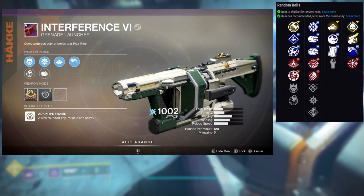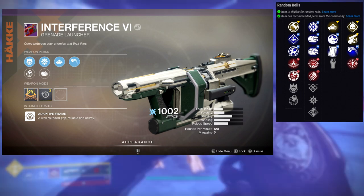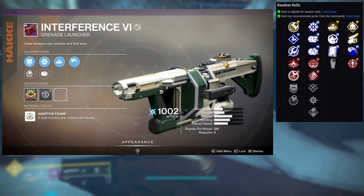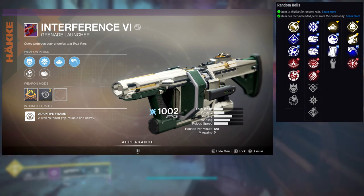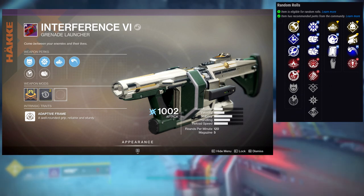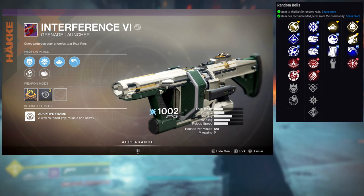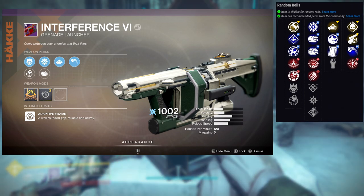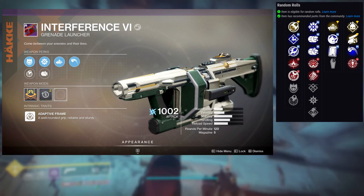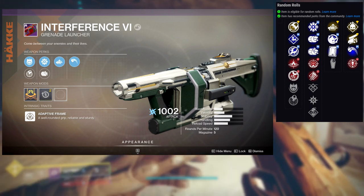The first perk column includes auto loading holster, field prep, clown cartridge, and grave robber. The second column has demolitionist, swashbuckler, full court, and threat detector. All three — auto loading holster, field prep, and clown cartridge — are actually super viable. Auto loading holster lets you shoot your full load, switch to another weapon for boss damage like trophy hunter, then switch back. Field prep gives increased ammo reserves and faster reload speed while crouching. Clown cartridge can get you up to eight or nine rounds in the magazine.